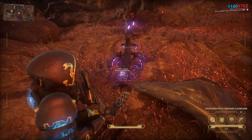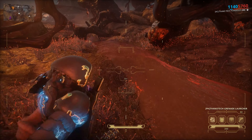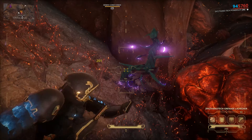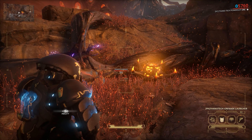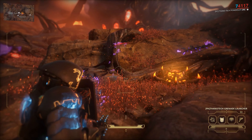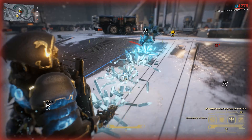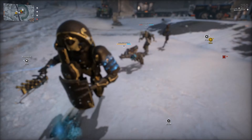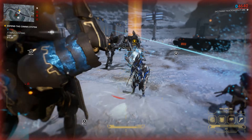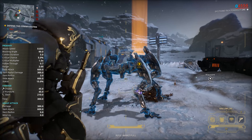Then the new Necramech, Bone Widow. The first ability, Grab, has an awkward hitbox and most of the time you'll end up missing your target. Using a grabbed enemy as a melee doesn't work too well, and throwing them seems to do little damage as well. The second is a shield meant to block incoming damage from the front, but I couldn't really tell if any damage was being blocked at all. The third, Repulsor, is a great crowd control ability, bringing enemies in for melee attacks. Finally, the exalted sword Kalim is not good and doesn't feel like it belongs on a Necramech. Hopefully the current stats are placeholders, as it is easily outperformed by every other Archmelee at this point.